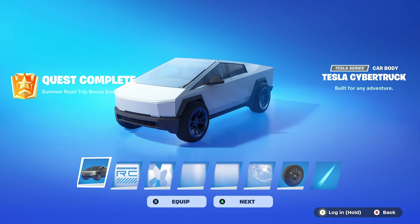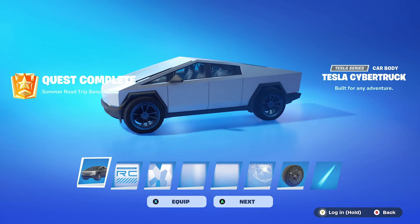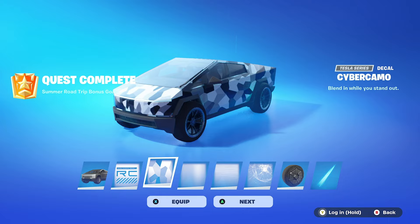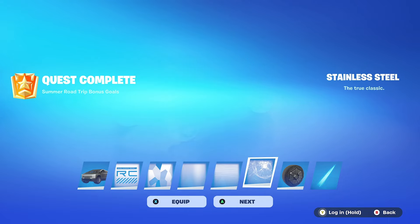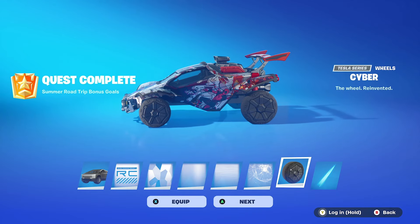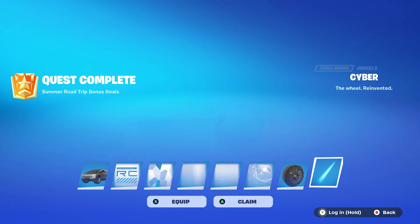All right, you guys, just like that, we now have unlocked the Tesla Cybertruck. As you can see right here, this is everything that you get for completing day nine of nine. We got the Baja off-road decal, we then have the Cyber Camo, we got the matte black, we got the stainless steel, we got the broken window — that's pretty funny — we got the Tesla Cybertruck wheels that we already had from Rocket League, along with the Beast Mode boost trail there at the end.